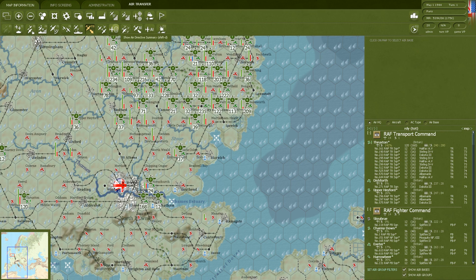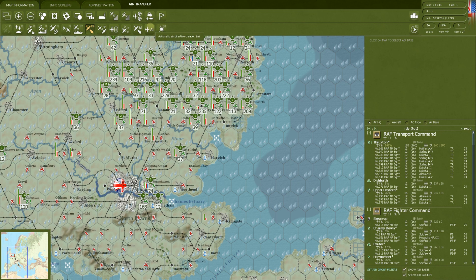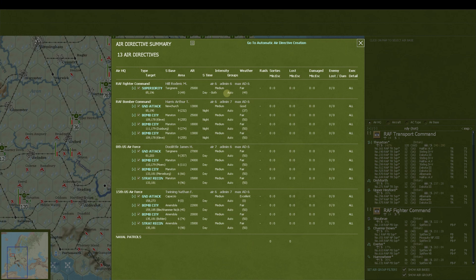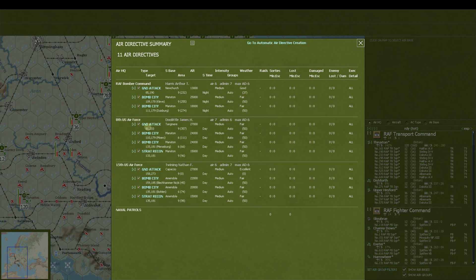Let's go out to the map. There are the air directives. There are two different screens where you can see your directives: the automatic air creation screen where you pick priorities, and the air directives screen showing what the game is going to run. When you go to the directives screen, you can check or uncheck individual directives. Let's say your fighters are getting chewed up and you don't want them to go back out this turn — you can do that. Or if you no longer need air superiority, you can get rid of it.